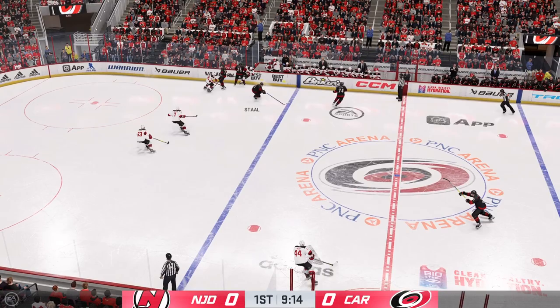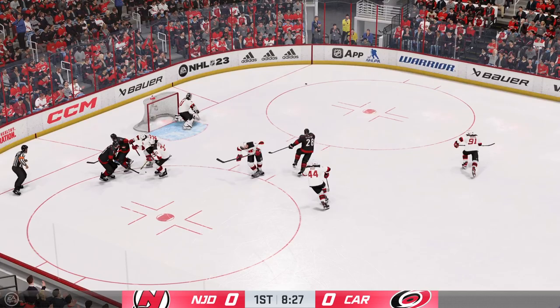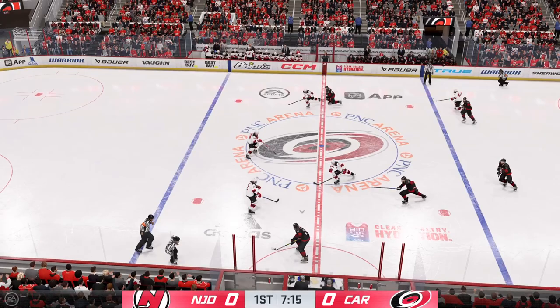The Devils gain possession along the wall. Moves it to Stahl. Skates to the crease, and he gets just enough of it to keep it out from the back of the net. Oh, and that's pushed away in the offensive zone by Stahl. The Devils have it against the wall. New Jersey's on the attack. Carolina's got the puck in their own end.